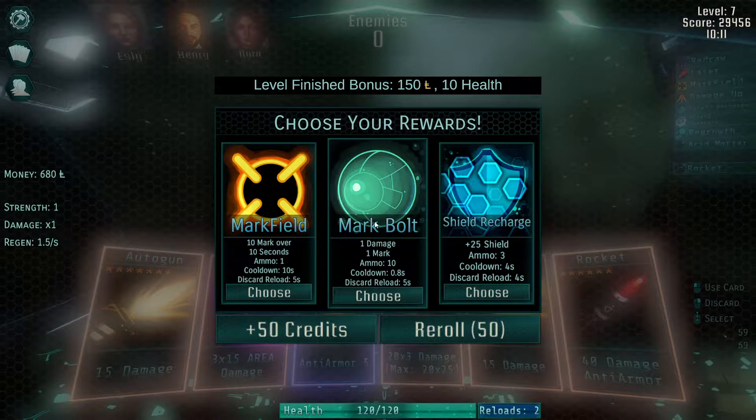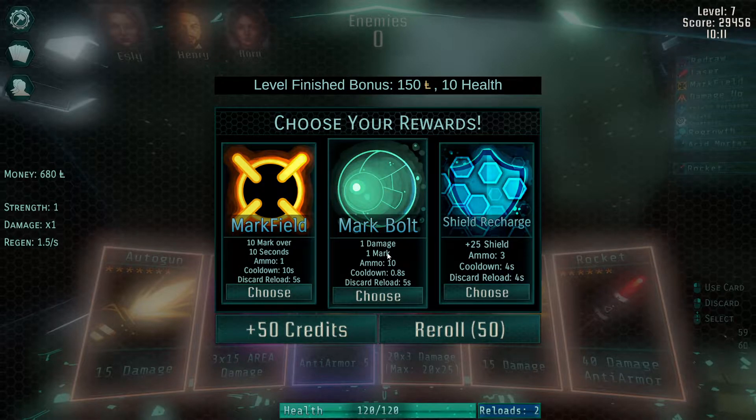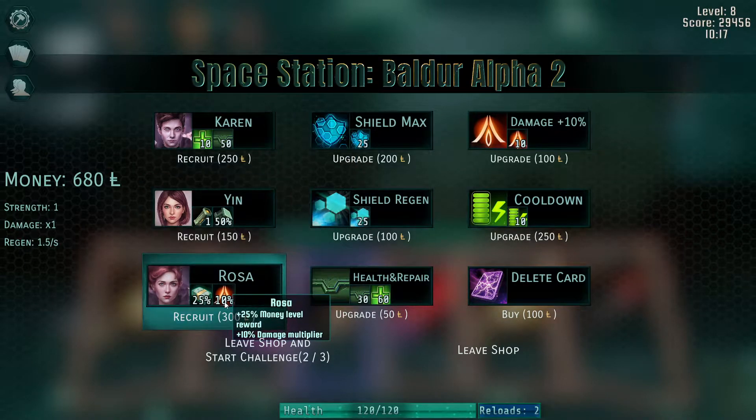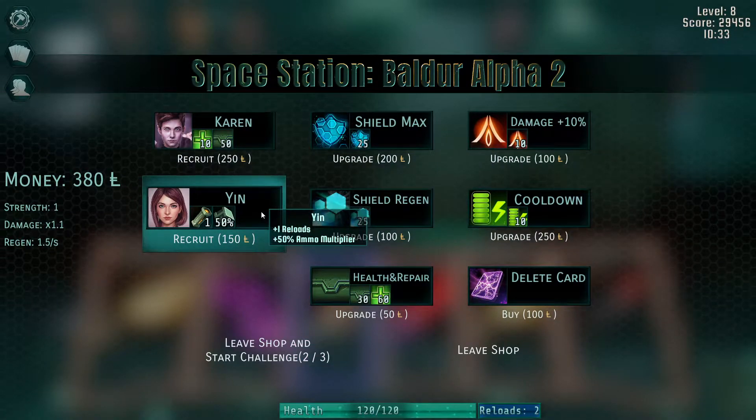I'm not a huge fan of the single target mark because it takes a lot more brain power from the player compared to the mark field — both do 10 marks, but the field does it in one click, fire and forget. The single target mark I can spread out over different enemies, but this one does one damage combined with other marks and strength — it does two damage, and for every mark it stacks on more damage. When you play the mark field and then play this, it does 11. Okay, I've convinced myself. I think the money on level reward is a bit late in the game, but let's get Rosa — she'll pay for herself over time.